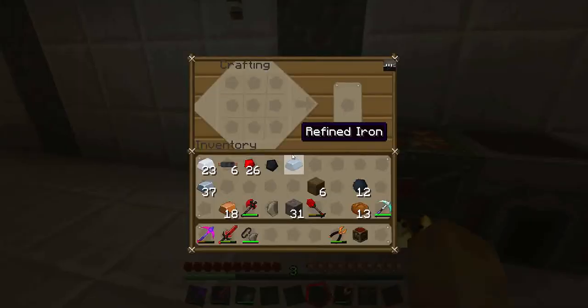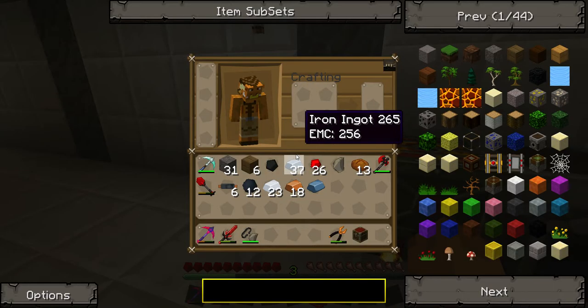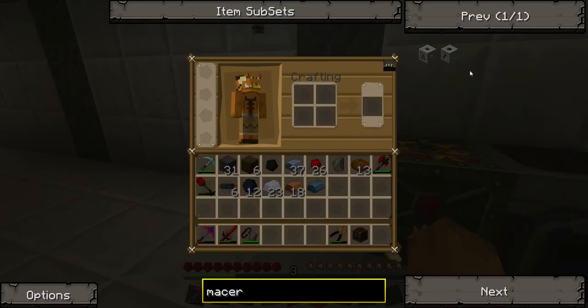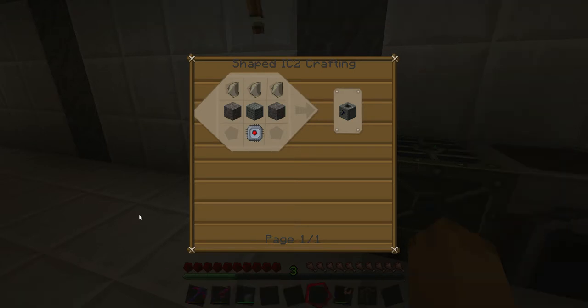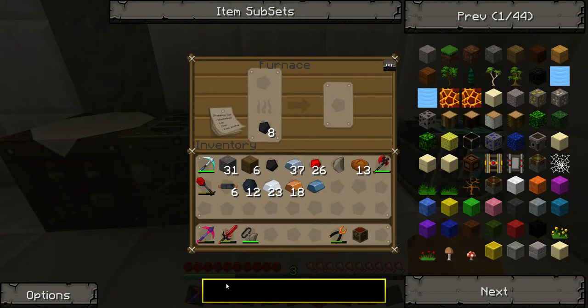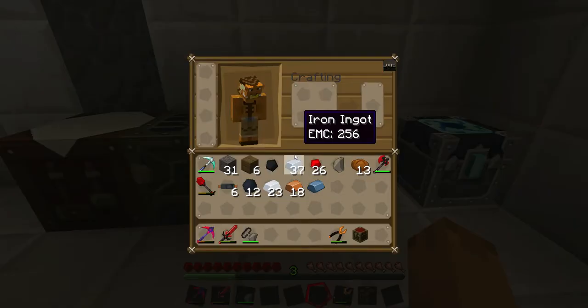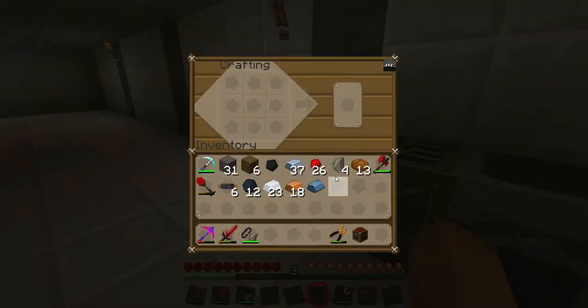Now a macerator really quick. I'm starting to make these so often I'm actually starting to remember some of the parts — I knew we needed a machine block and flint. I always forget about the simple things like the cobblestone. Why is it messing up? It does this crap all the time. We need to make flint — there's enough in there already from what we were just doing to make it.